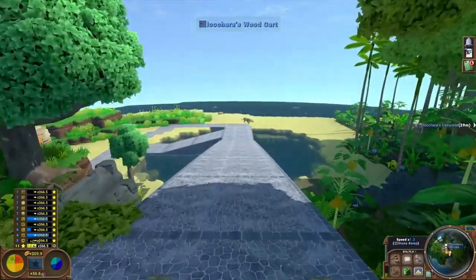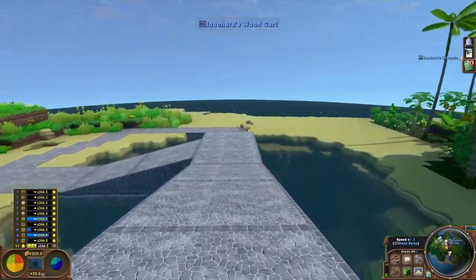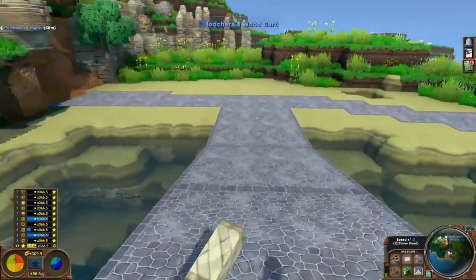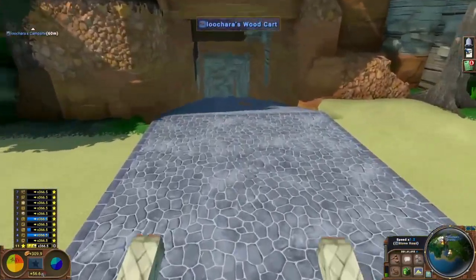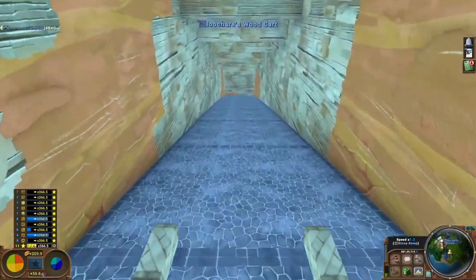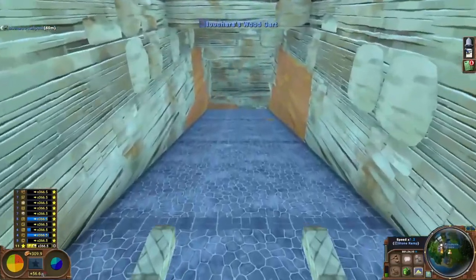Quick update: we changed our ramp here, took the wood section out, made it all stone, and we also put an extra little branch in. I don't know why I was going around every time to get to my mine shaft — I probably should have done this a long time ago. It doesn't save that much time but it saves some. We're almost ready for stockpiles down here for tailings.